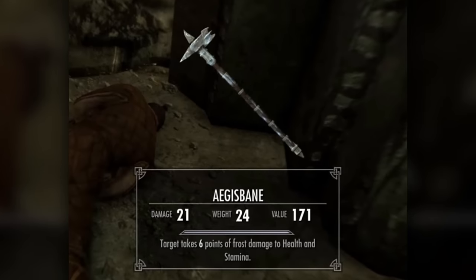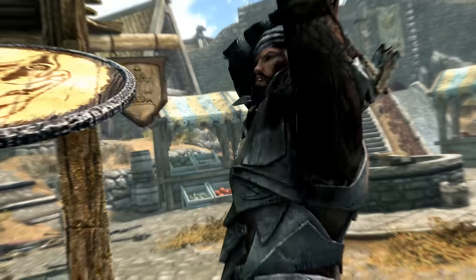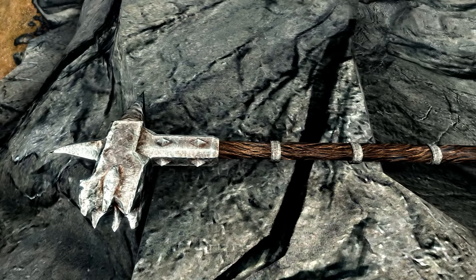D-tier. Aegisbane is an iron warhammer that deals 5 points of frost damage to health and stamina — not the worst enchantment in the world, but it's an iron warhammer for goodness sake. D-tier.